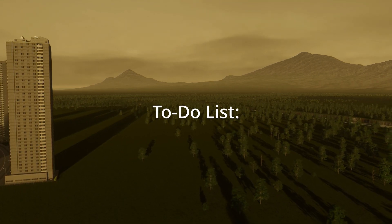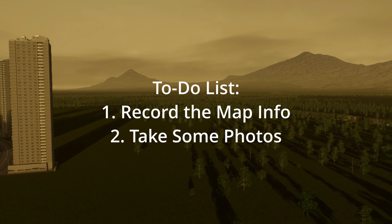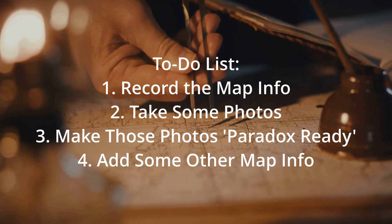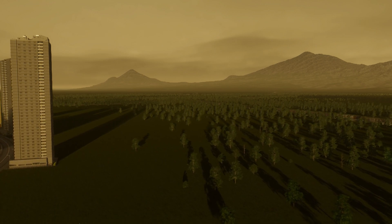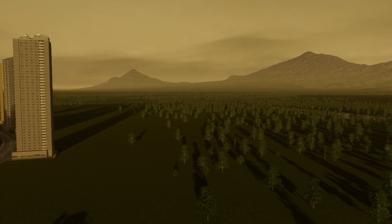This will be easy enough. All we really need to do is: one, record the map info; two, take some photos; three, make those photos paradox-ready; and four, add some other map info. And there's also a five and a six, but we'll get to that. Sounds easy enough, right? Correct, because it's so easy. I wonder if there's even any point in making this video. Still, I'm here now, so let's crack on.